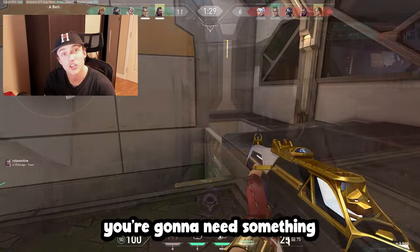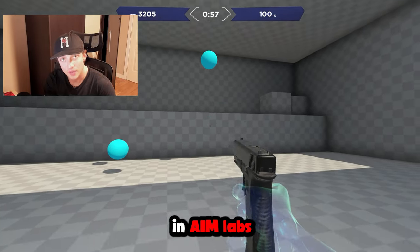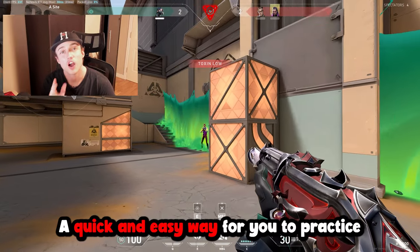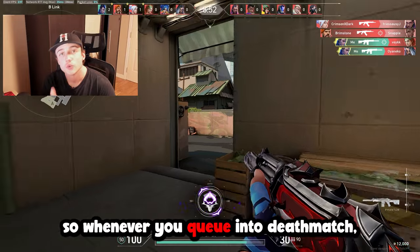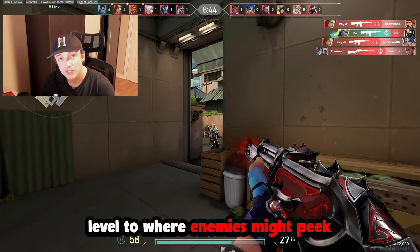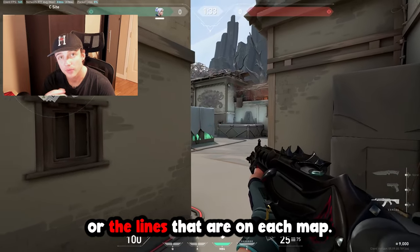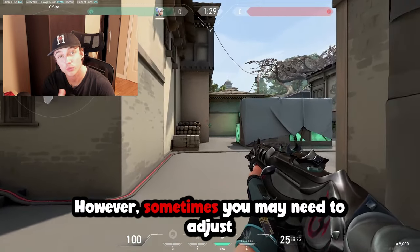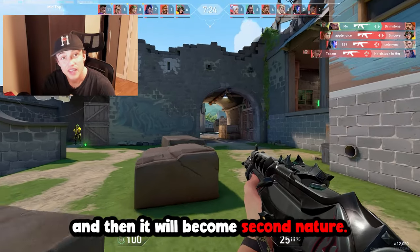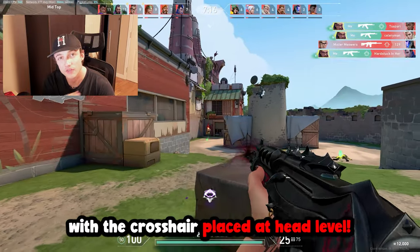Now that you've started to master counter strafing and your movement, you're going to need to work on your crosshair placement — not countless hours in Aim Labs, but learning how to use your crosshair to your advantage so you don't have to rely on hitting almost impossible flicks. Practice your crosshair placement in deathmatch. Instead of just focusing on getting frags, keep your crosshair steady, track corners, and keep it leveled to where enemies might peek from. Use the boxes or lines on each map to learn head height — these almost always line up with head level, though you may need to adjust for elevation. The more you practice this, the more it becomes second nature.